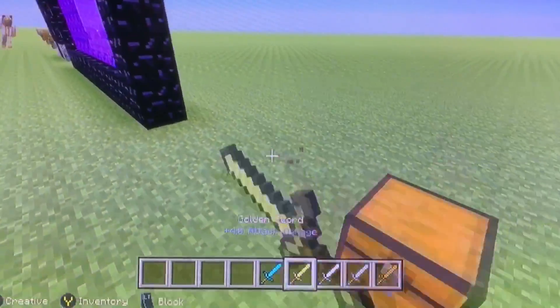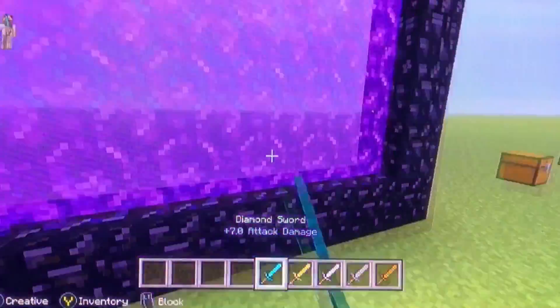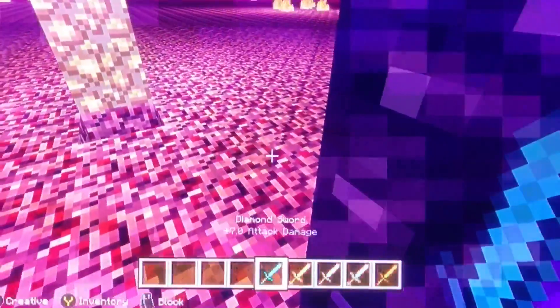What I'm showing here is that you cannot break blocks while holding a sword in creative mode — it just doesn't let you.